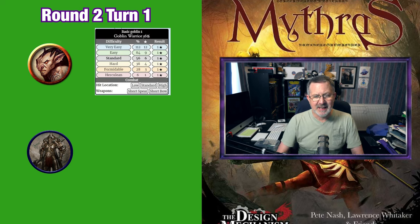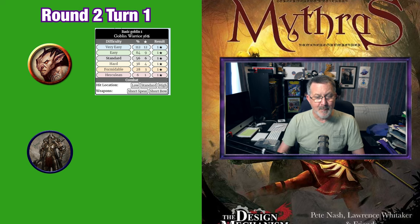The goblin gets a one — a critical hit. Ulrich needs to parry this in order to prevent some nasty damage coming his way. Ulrich makes his shield parry with a 24.